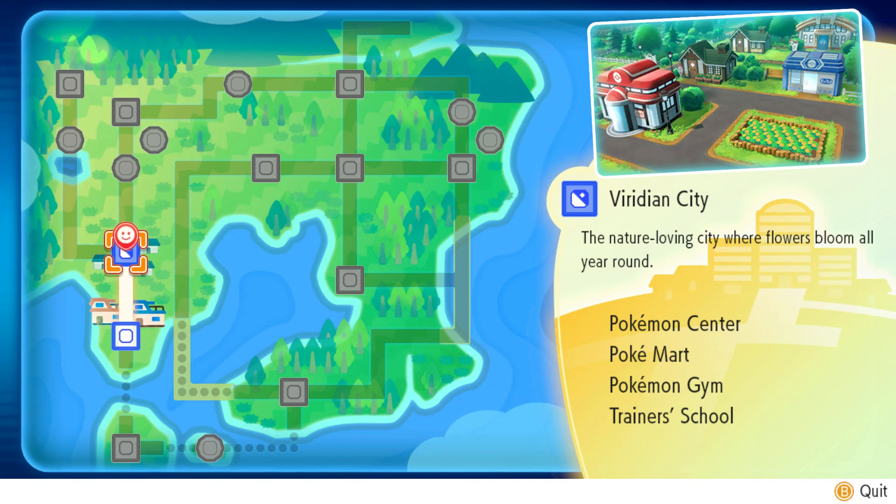A delivery man says: 'Yo, kid from Pallet Town! You must know Professor Oak, right? I've got a delivery for him but I really can't leave the Pokemon unattended right now — can you take this to Professor Oak for me?' So we got the parcel. He says thanks and to say hi to Professor Oak too. We'll go to Professor Oak's lab — maybe he'll tell us what the pretty wing is.